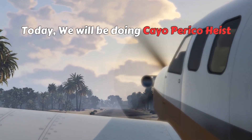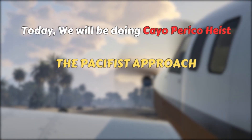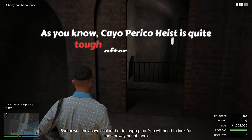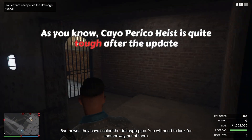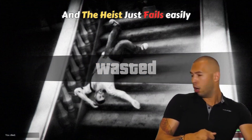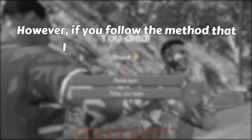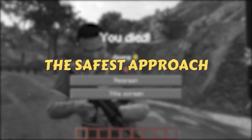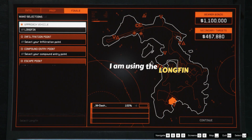Today, we will be doing the Cayo Perico Heist — the pacifist approach. As you know, the Cayo Perico Heist is quite tough after the update, and the heist fails easily. However, if you follow the method that I am going to show you, you will never fail. I also believe that this is the safest approach. In this video, I am using the longfin approach.